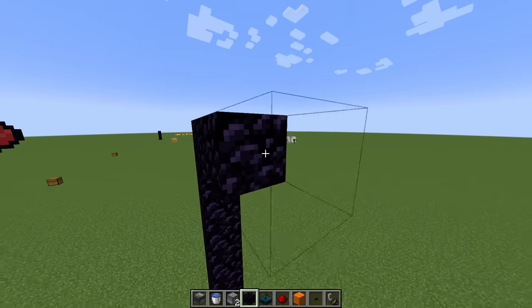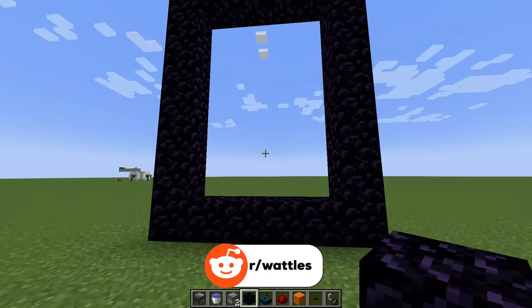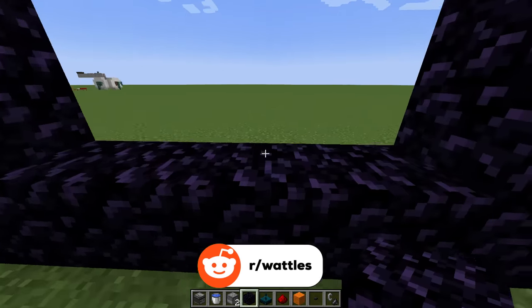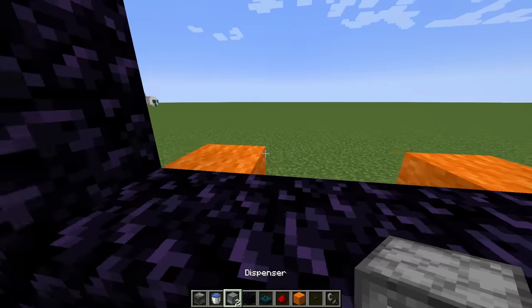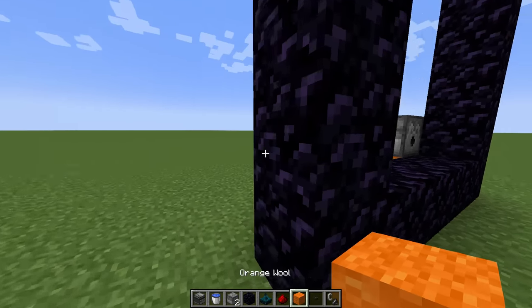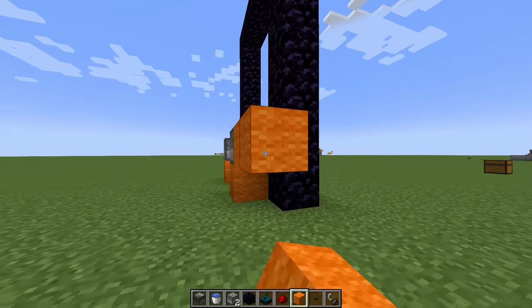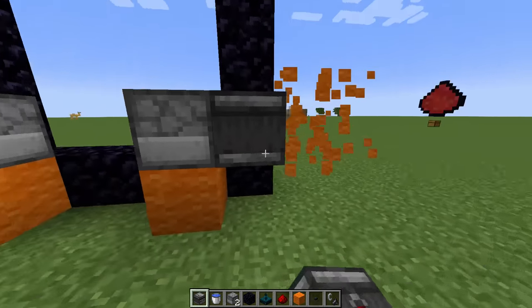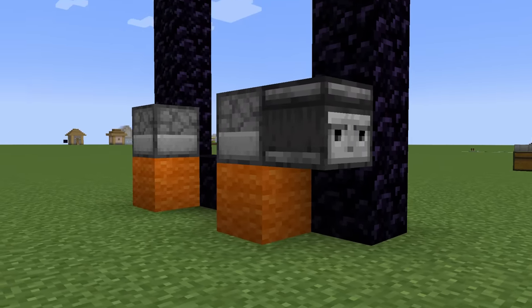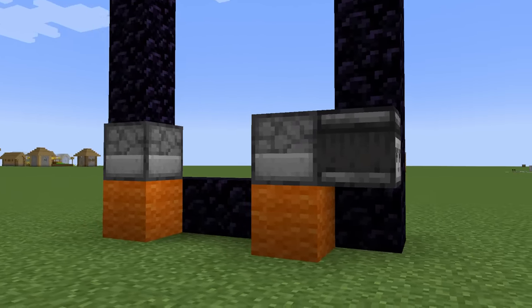To start, all we need to do is build a nether portal. This nether portal can really be as big as you want, as long as it's at least three blocks wide. Behind your nether portal, in both corners, place dispensers facing forward — just like that. Over on this dispenser, place a temporary block, temporary block, remove that middle temporary block, and replace it with an observer. We need the face of the observer looking away from the dispenser.